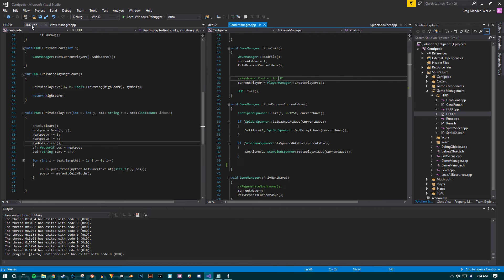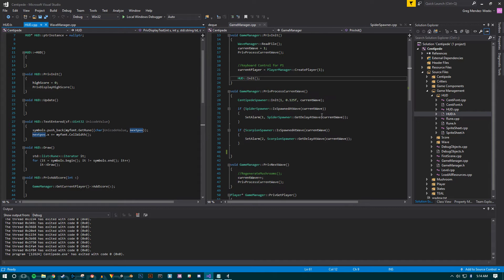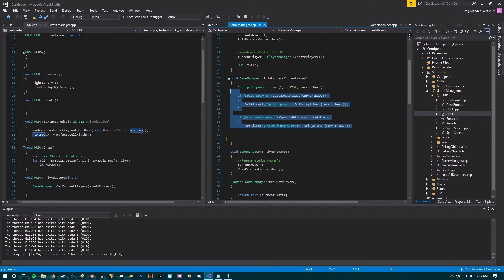So from last week, I fixed decoupling the HUD from the game manager because I had a lot of heads-up display functions in the game manager, and I just kind of separated them. The game manager — this is all working very nicely. It looks very clean.